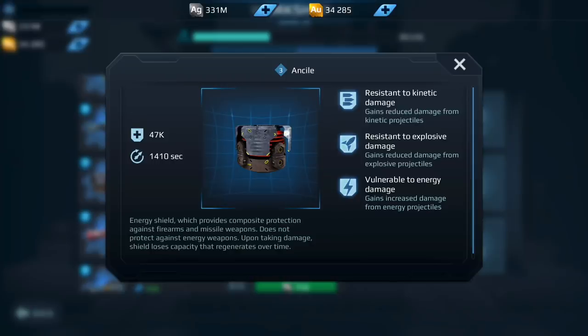Now we have the Ansel. The Ansel did receive a buff with the latest update. I personally run it on my Hellburner, and if you're going to run it on the Hellburner or the Lancelot with Ansel and maybe Tarans or Scourge, then a definite yes for the Ansel — because it has been strengthened and it can help against splash damage.